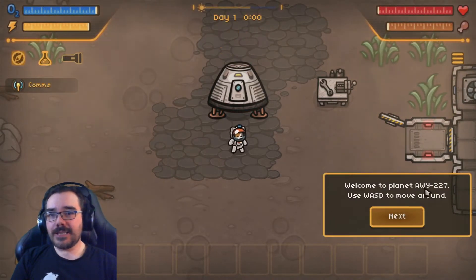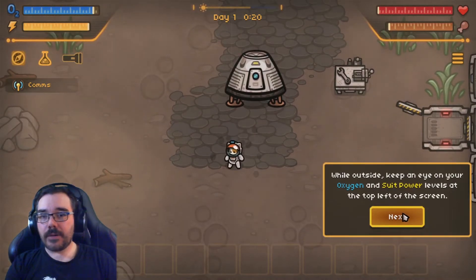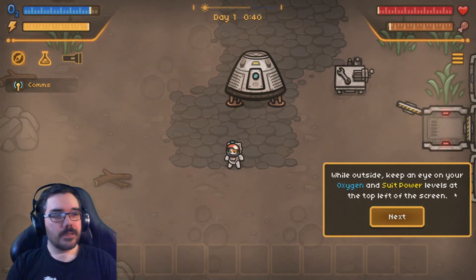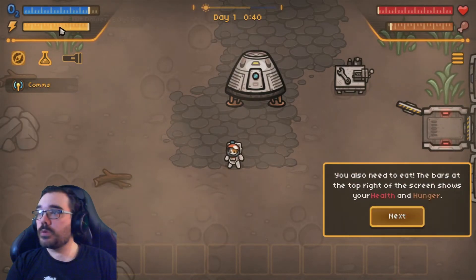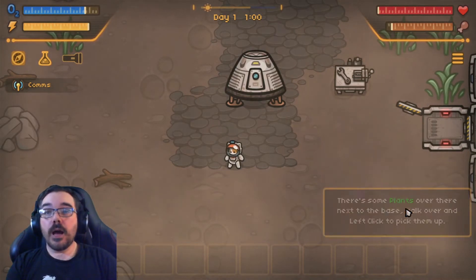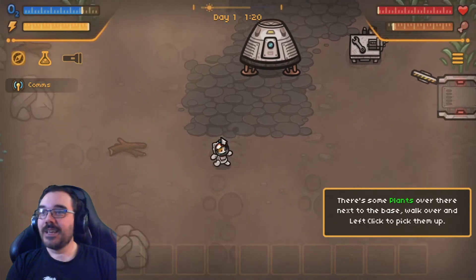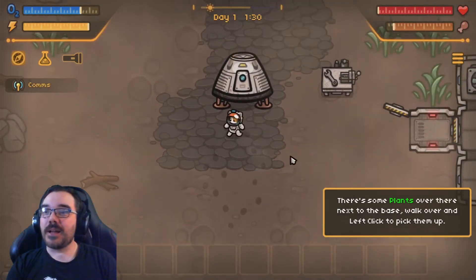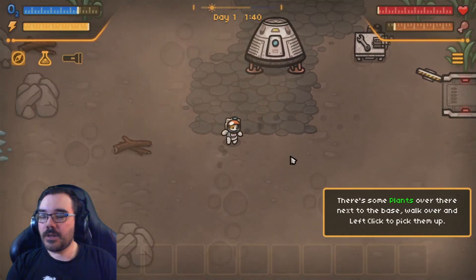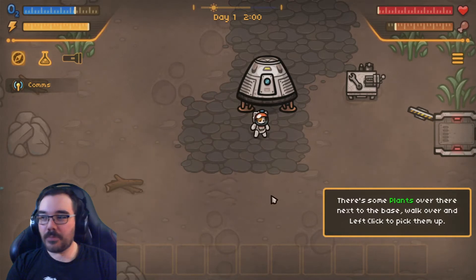Welcome to planet AWY227. Use WASD to move around. While outside, keep an eye on your oxygen and suit power levels at the top left of the screen. That's O2, that's power. You also need to eat — the bars at the top right show your health and hunger. One of the reasons I decided to play all these games is just to steal ideas, see what people do, see how people convey information, see what's fun, see if there's something I haven't seen before.